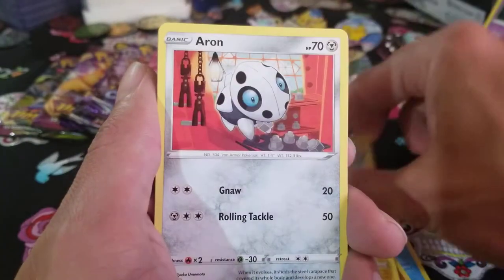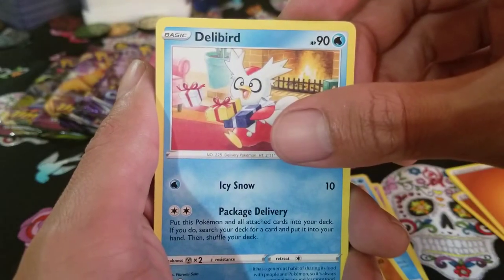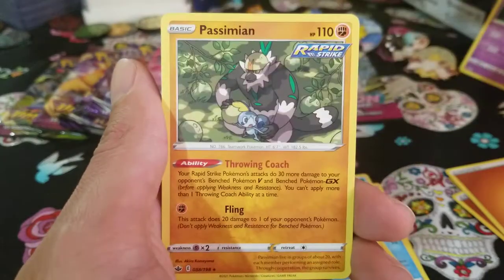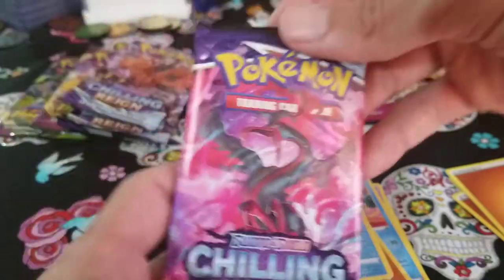We got Lapras, Blitzle, Galarian Slowpoke, a Delibird — making a Deli sandwich — Quagsire, no-holo reverse, and another non-holo Simisage. Come on, Chilling Reign!